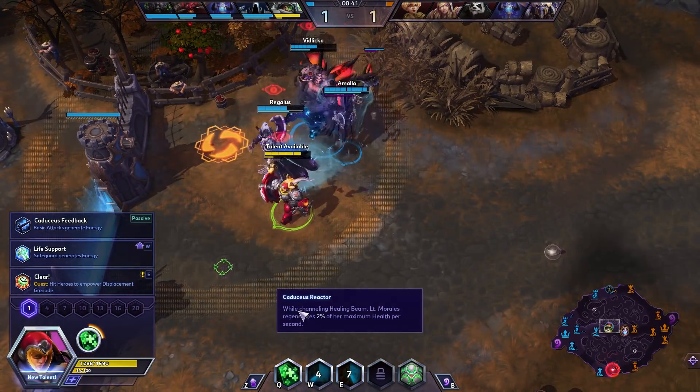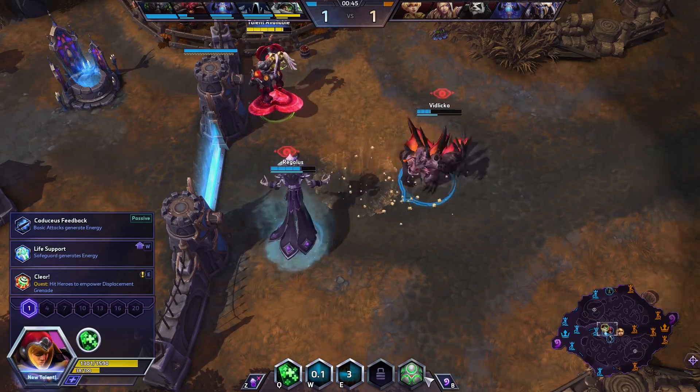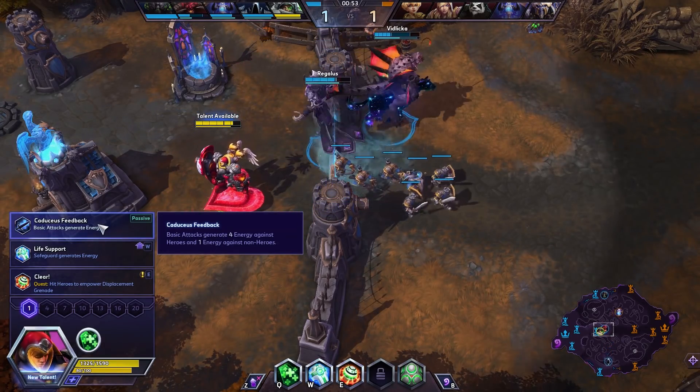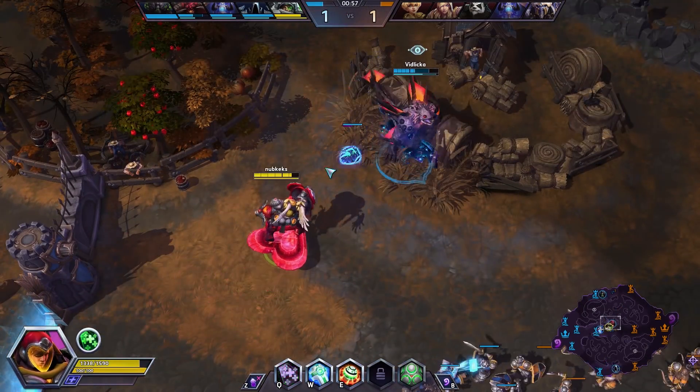Your Caduceus Reactor — while you are channeling healing beam, you will regenerate 2% of your max HP per second. At level 1 we're going to get Caduceus Feedback, so basic attacks against heroes will give 4 energy. It'll help us fill up our energy a little bit quicker, which I think could be quite nice.